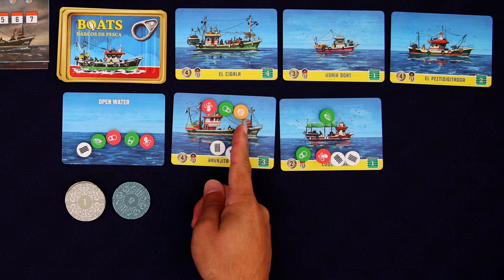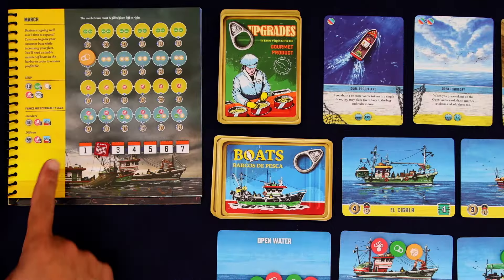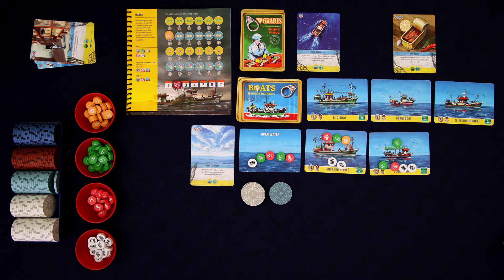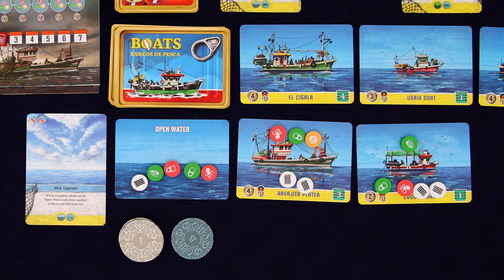Now I'm a little torn because with this mix of all three of the different fish, we could package them together and sell them for four money. That would be nice, but I want this card right here. This says Open Territory, and it has an effect that will last once every round. It says that when you place on the open water card, draw another three tokens and add them too. So this is going to let us add more tokens to the open water — that's going to be more spawning, which is very important so that we don't run out of these tokens.